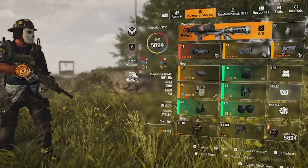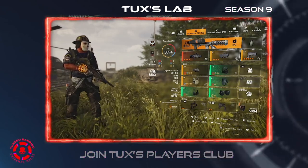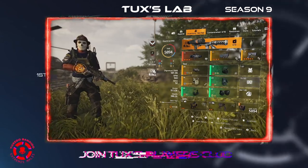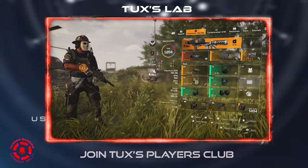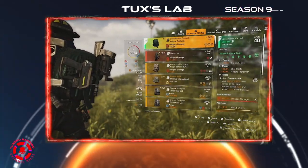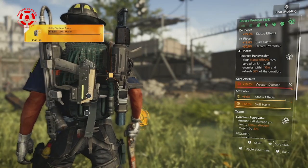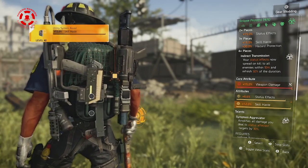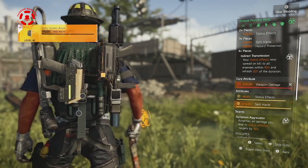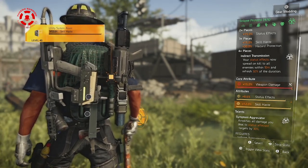I hacked the 4 pieces of Eclipse Protocol into a weapon damage build with only 1 skill tier. That's right, this is not a skill build — we're hardly relying on them. It's all about the backpack. The Eclipse Protocol backpack is definitely best in slot due to Systems Aggravator, which amplifies all damage you deal to status-affected targets by 30%. You need to run 4 pieces of Eclipse to get this. The gear set gives us indirect transmission, so your status effects now spread on kill to all enemies within 10 meters and refreshes the duration by 50%.